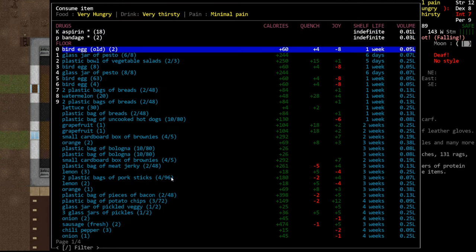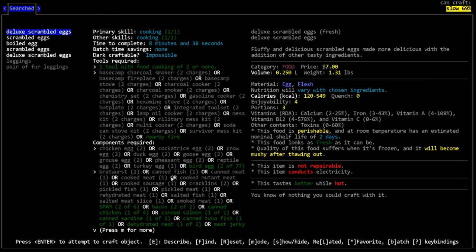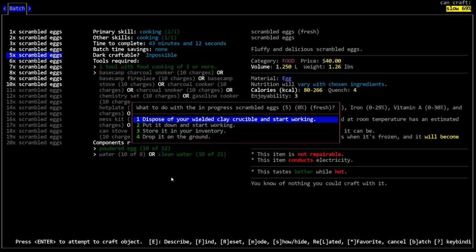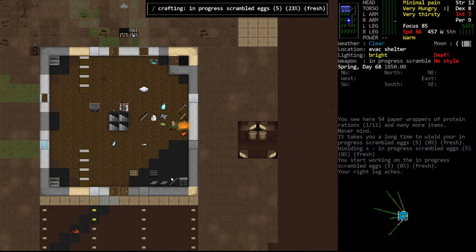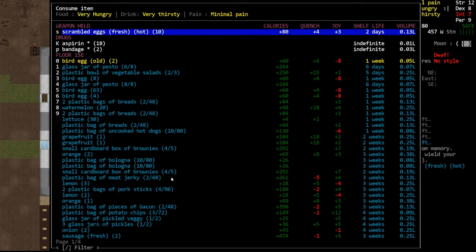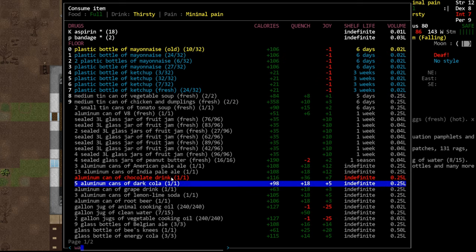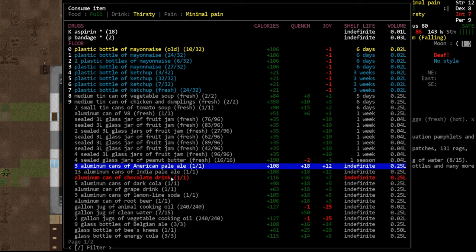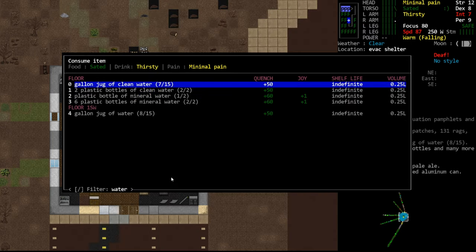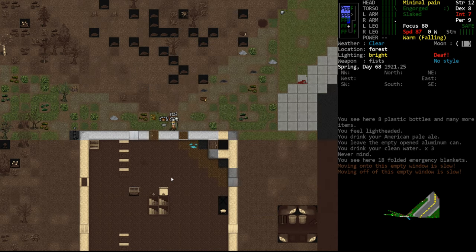We're also very hungry and thirsty because all that took us a long time. Our bird eggs are going bad - let's make some scrambled eggs. They're going to go bad anyway. We have so much perishable food. And it didn't even use the old bird eggs - you would think it would prioritize things with a low shelf life. Anyway, we just ate a lot of eggs. Let's go ahead and drink - we don't need to always drink water, drink a little beer. We'll go to clean water. So we have the crucible, which is great. That's a start.